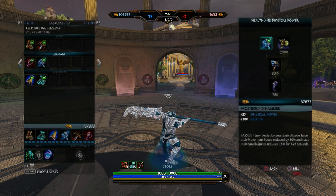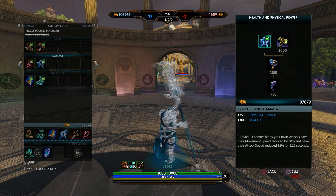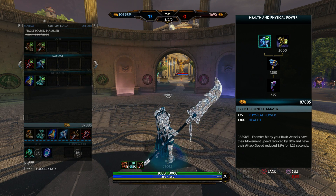Next I get Frostbound Hammer. I do this because it gives you good health and it does a lot of damage. Plus with his abilities and his horse you're going to be slowing them down a lot.